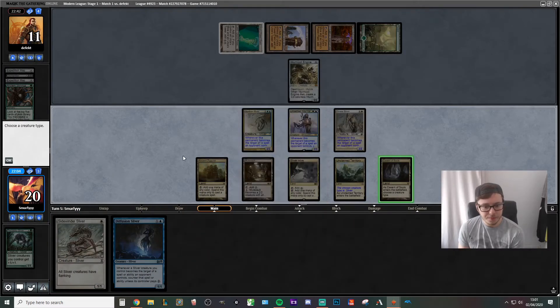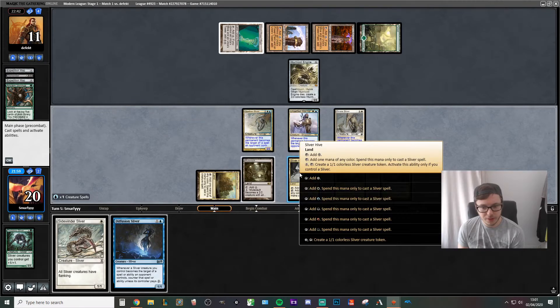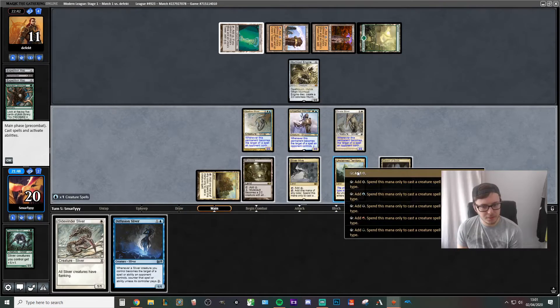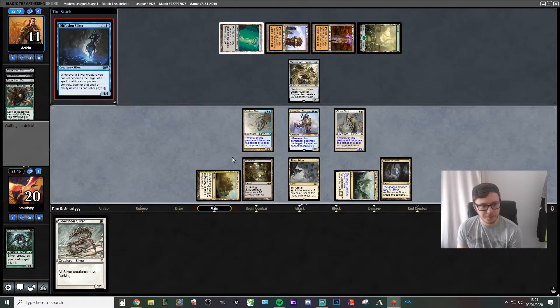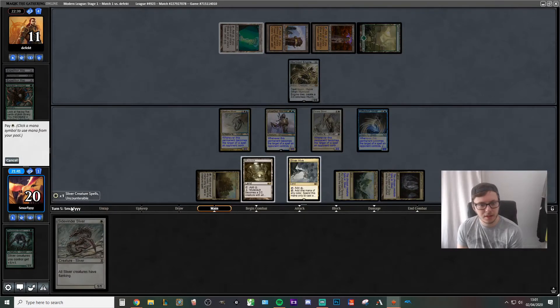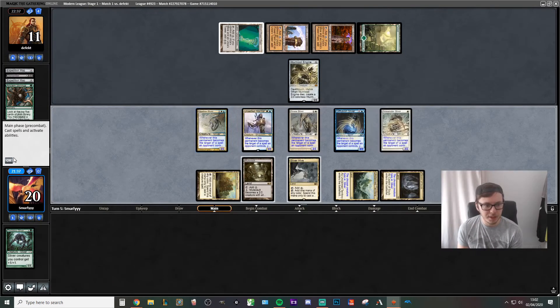So we're one mana short of using Sliver Hive to make a 1/1 every turn — obviously not ideal but better than nothing. We'll play the Sliver Hive and then the Flanking one as well. We can't attack into the Wurmcoil, of course — whatever damage we do, they'd end up gaining back anyway. So they'd end up blocking, taking 8 damage but gaining life. Overall, I think we're just going to have to try and wipe them out in one big turn.